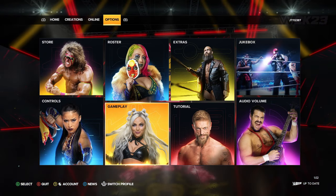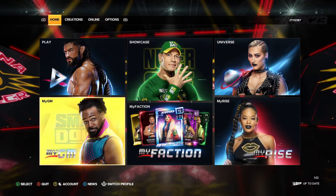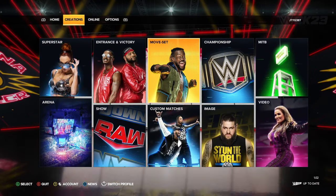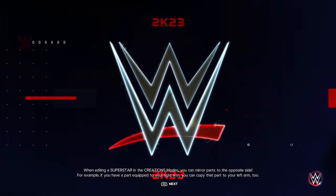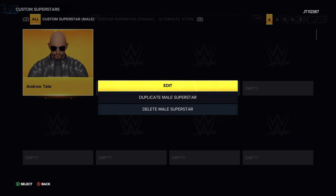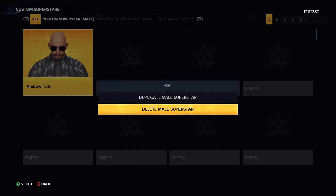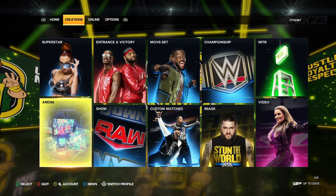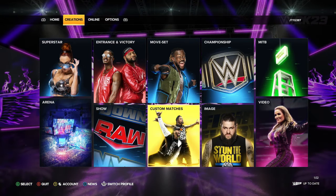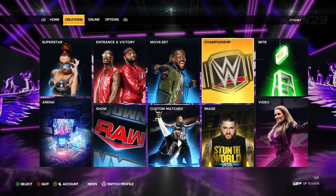That maybe you'll let me know down below, but I know there is somewhere to delete them. Going into Edit Custom Superstar — yeah, there you go — you can delete them from there. That is in Custom Superstar under your Creations, and basically that would apply to everything as well. So if you download any arenas or belts they will all be in there.